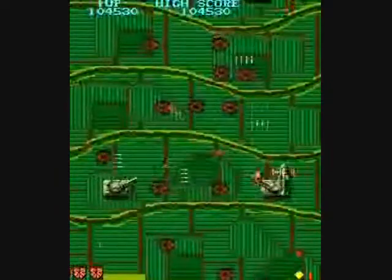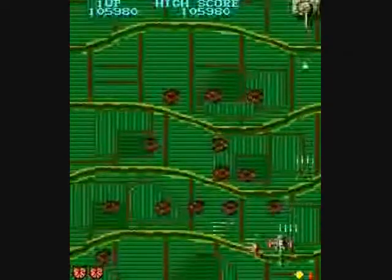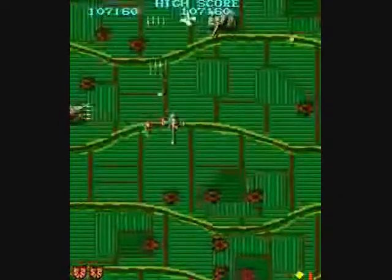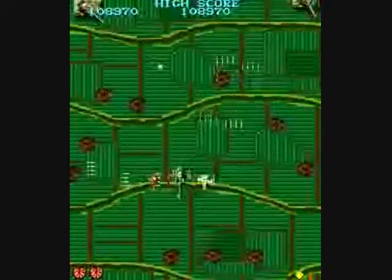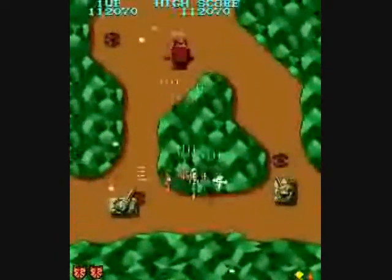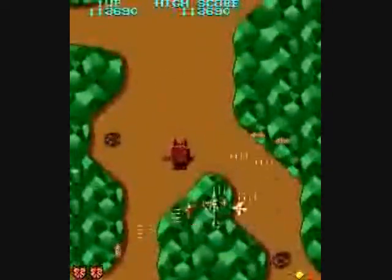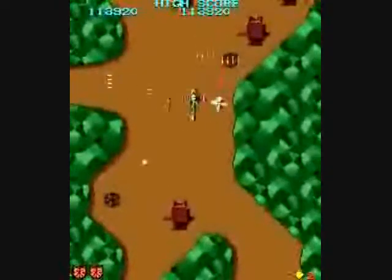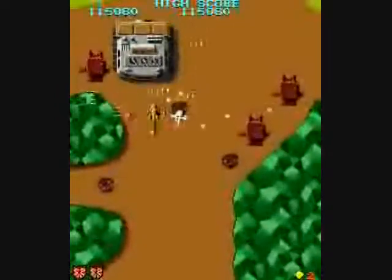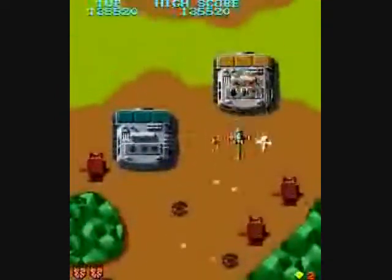A little bit later, you get this kind of terrain. By this point I put on an invincibility cheat for the side helis. You can have them all shooting straight up, or you could have one shooting straight up and one shooting sideways, or you could have both of them shooting sideways — just depends on which one you picked up from the power-up or the cross sign.